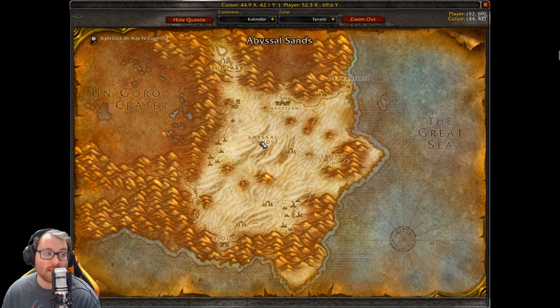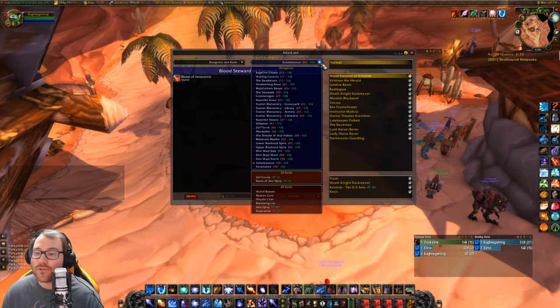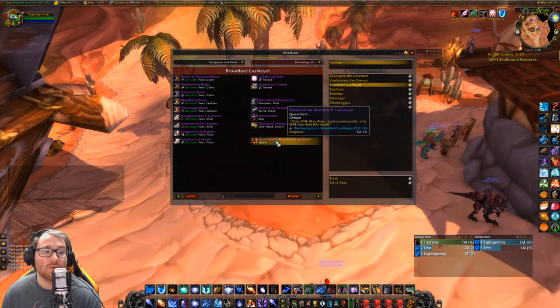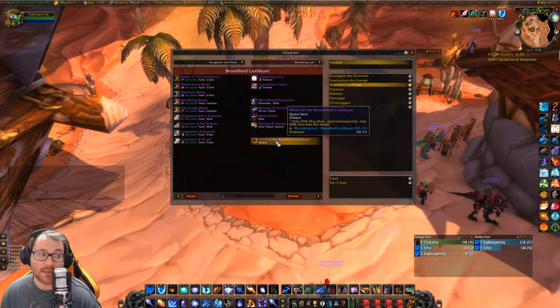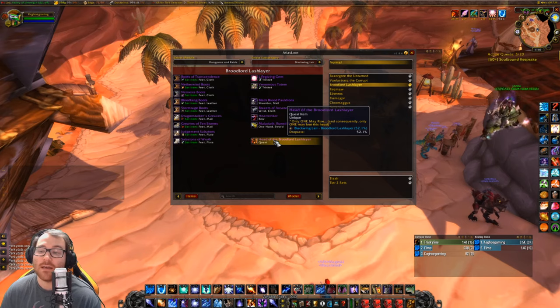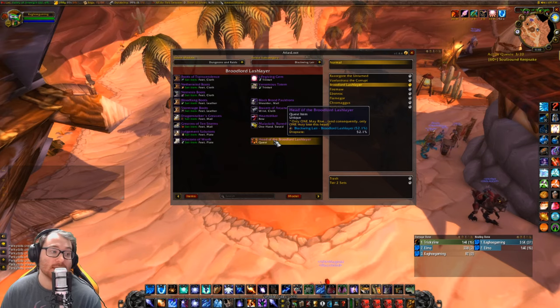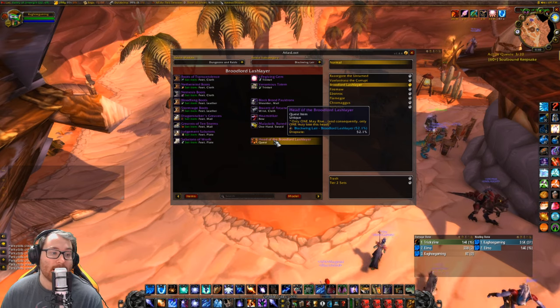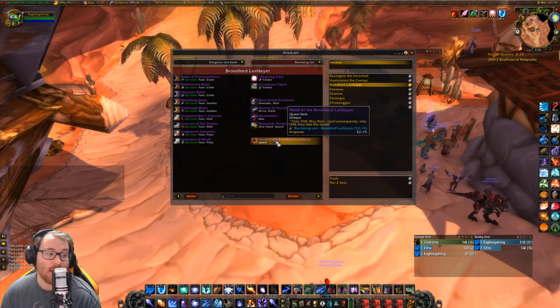He will give you a quest called 'Only One May Rise,' and he will have you go into BWL — Blackwing Lair — and kill the Broodlord Lashlayer to get the Head of the Broodlord Lashlayer. Only one person per raid can get this item and it doesn't drop until a kill, so you're going to have to wait a while and just do that.